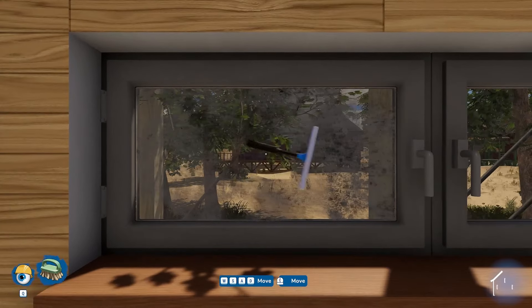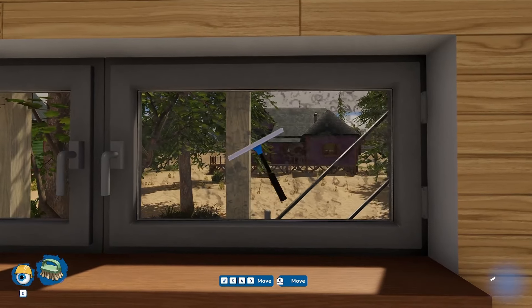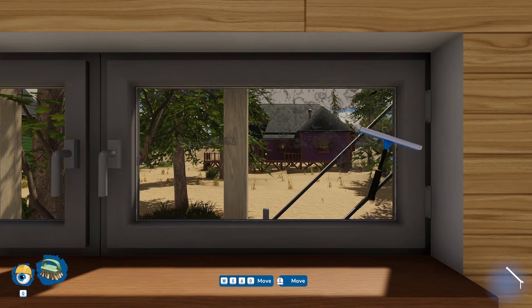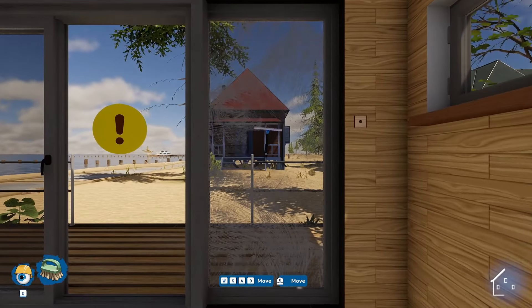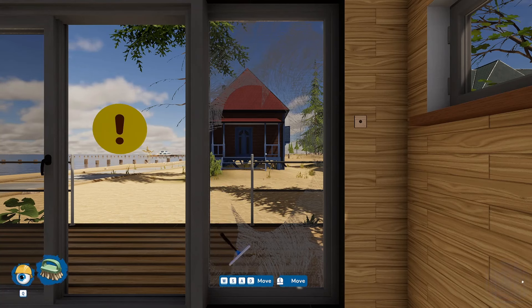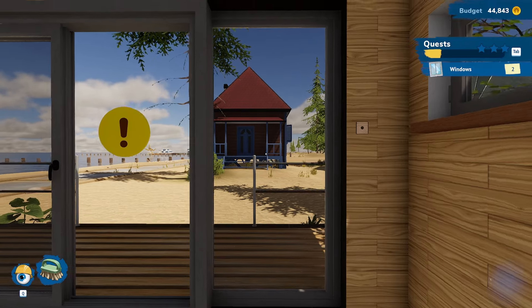Apparently here in Crayfish Cove — or wherever we are — as long as you clean it up with the magic cloth, everything's good. We finally find the last piece of trash and then the last stain hiding on the wall. Now it's time to do some window treatment — getting all those taken care of. I love the squeegee in this game.